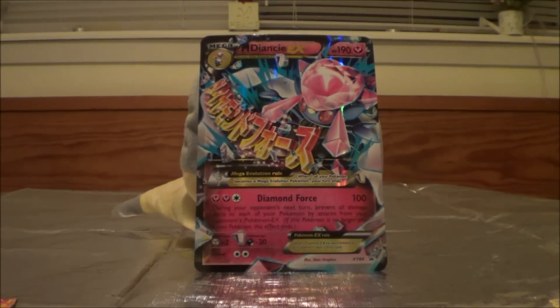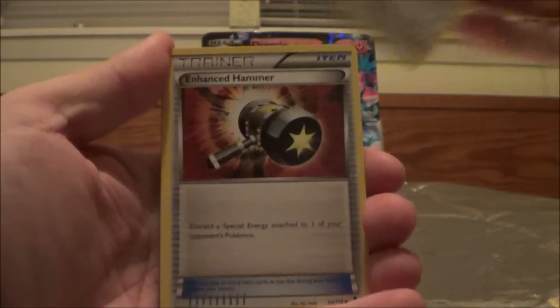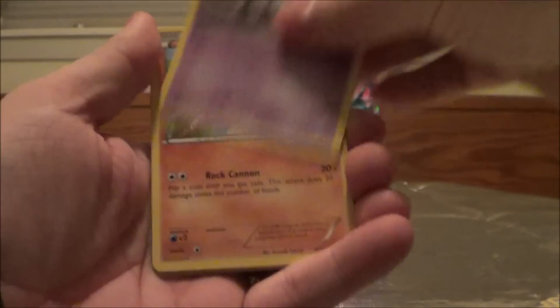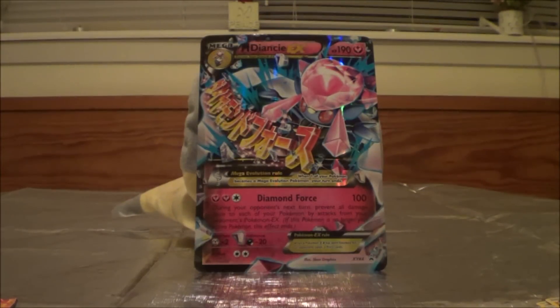We're down to our last pack — hoping for something good to make this box worth it. It costs 40 bucks, no joke. Okay, here we go — Mystery Energy, Ferrothorn, Enhanced Hammer, Totodile, Yanma, Litwick, Gligar, Ditto, reverse Karrablast, and a Holo Hydreigon. We got two Holos — I guess that's something.